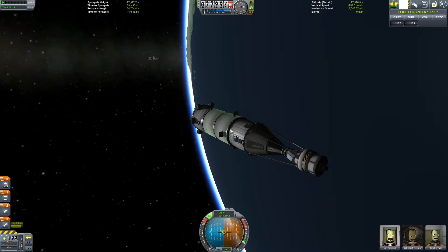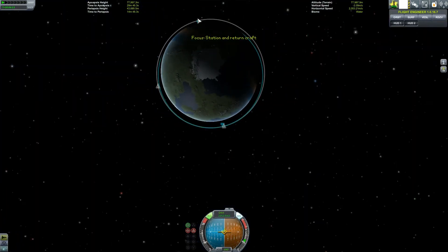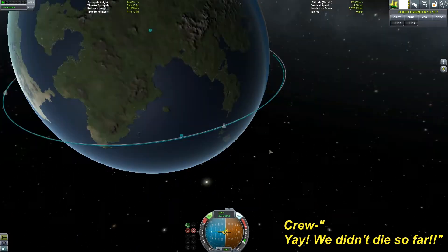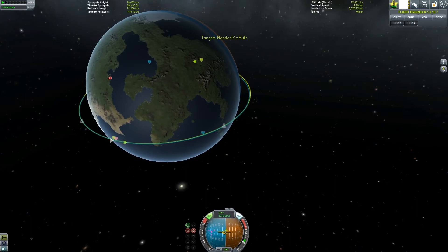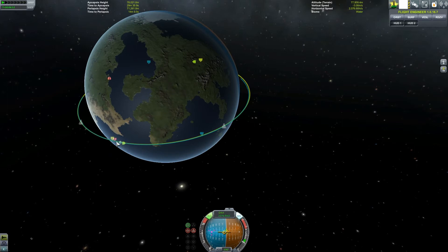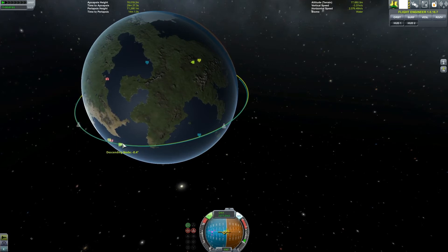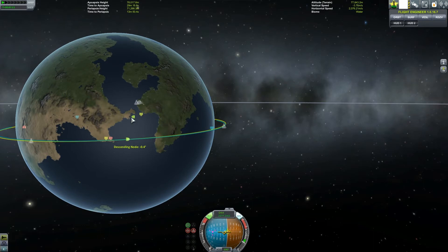Now we're pointing in the right direction. I'll have Jeb do that and throttle up a little to try to get us actually into orbit. Alright, we did it — we're above 70. Now, if you take this guy I want to rendezvous with, click him, and set as target — it'll give you a couple of extra little things that will help you rendezvous. This means descending node, ascending node, 0.4 degrees — that means my orbit is off of his by 0.4 degrees.